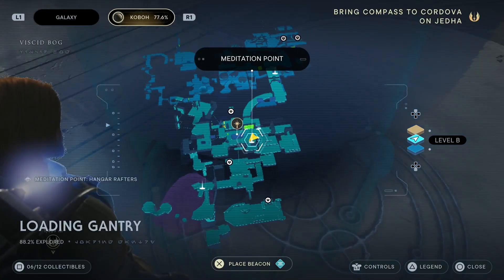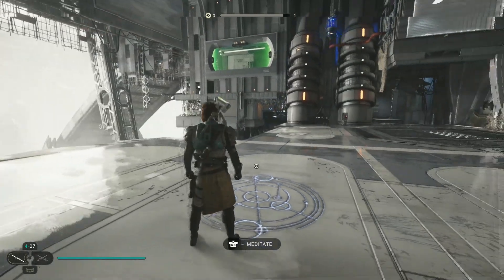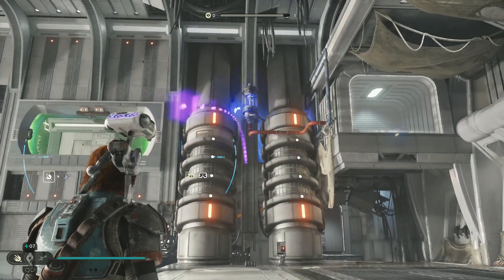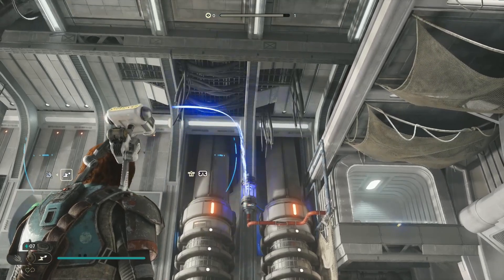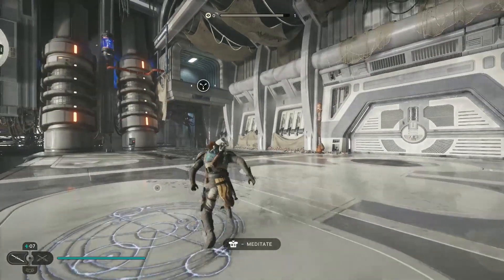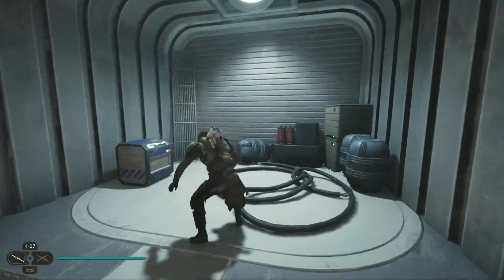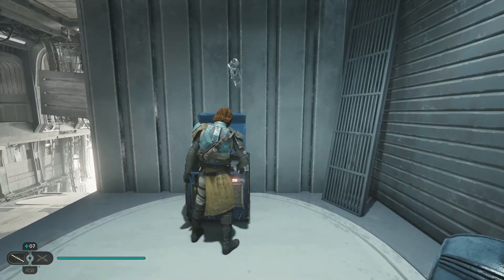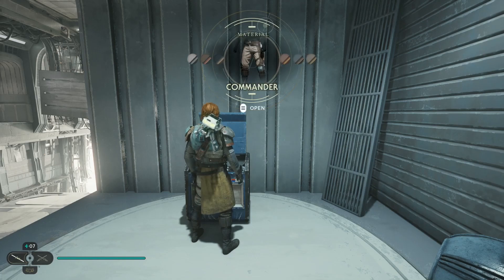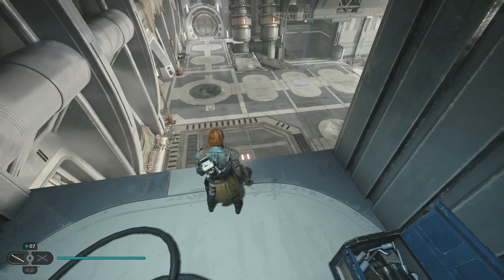Head to the Viscid Bog and go to the meditation point at the hangar rafters. Once you're here, you'll see in the middle you can get BD-1 to use his new ability to shock it — if you've progressed far enough in the storyline you'll have this already. Select his shock needle, shoot it out, and it'll unlock the laser shield at the top. Use the grapple hook to head up and open the chest, which gives you your Commander materials or leggings depending on order.